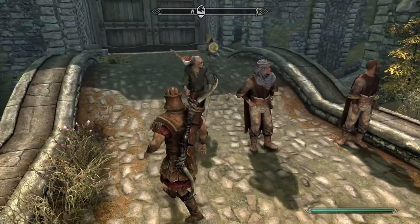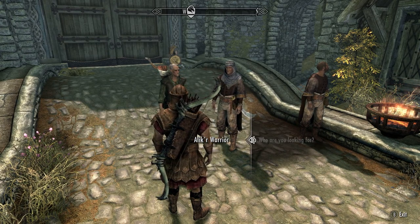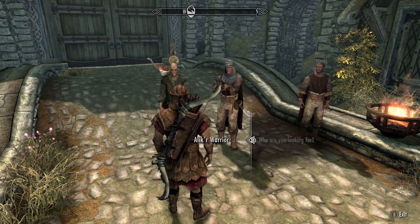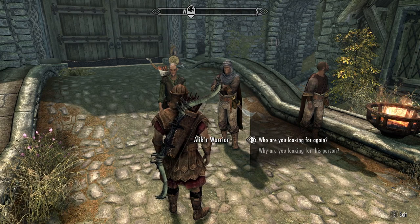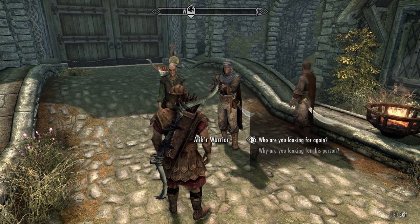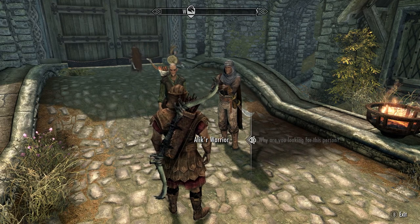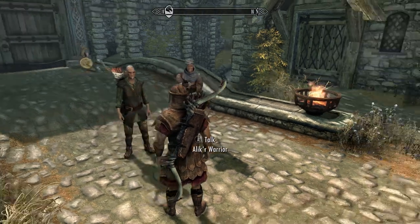Two Redguard men are looking for a woman — a foreigner in these lands, a Redguard like them. She is likely not using her true name. They'll pay for any information on her location and they'll be in Rorikstead. That's where the guy from the very beginning of the game — the one in the cart when we were about to be executed by the Empire — he's from Rorikstead. Why are they looking for her? It's none of your concern. That seems pretty shady.